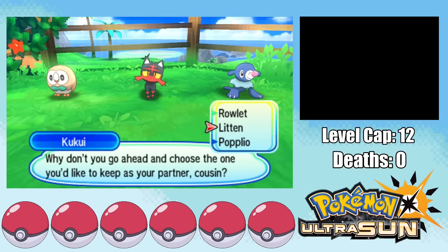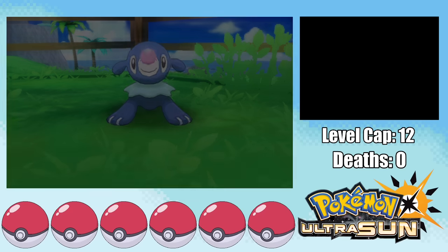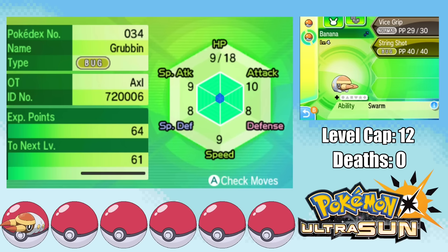It's finally time to pick our starter, so I go with Popplio so that Hau gets Litten, which is super effective against our bug types. We can then go to Route 1 to get our first encounter, which happens to be a Grubbin. I capture it and name it Banana, and it has a Lax nature, which really isn't that bad for the beginning since we want some good defense.